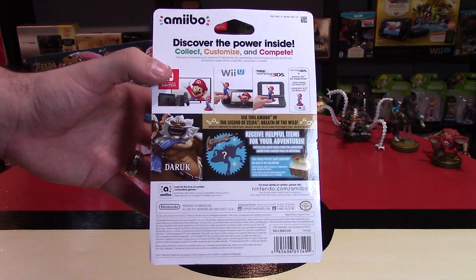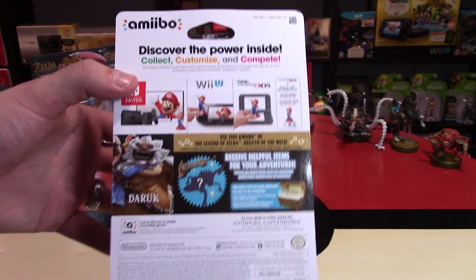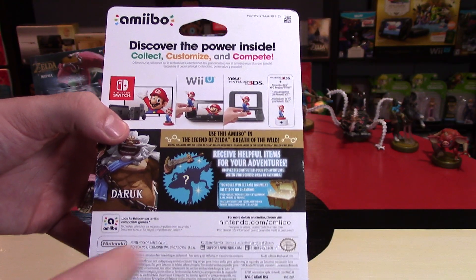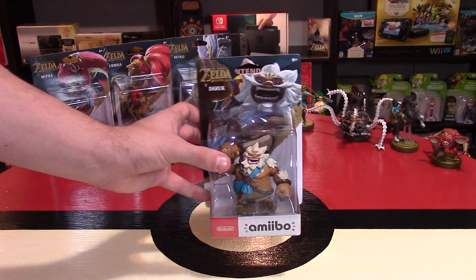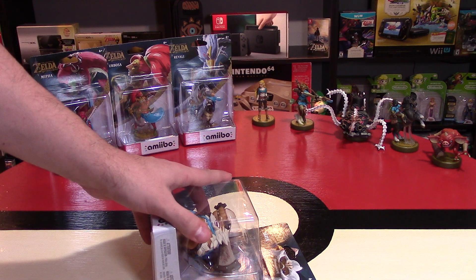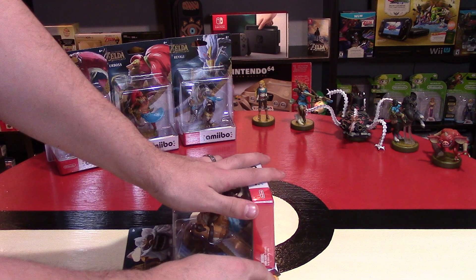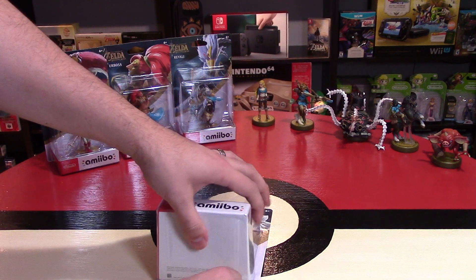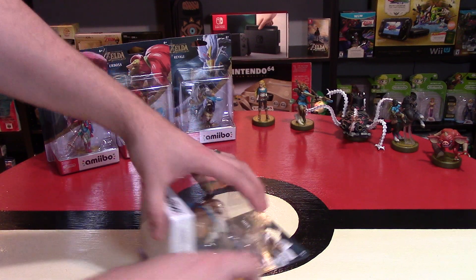The interesting part on the back is it says that you can scan this into the game and use it to help you in the adventure. It has a picture of what item you might be able to get — it says you might be able to get one of the rare items. These are pretty similar to the other Zelda amiibo: if you scan them in enough times, you will eventually get the rare item, but it might take multiple scans. Some people actually change the day on their Nintendo Switch over and over again to scan them, because you can normally only scan them once per day.